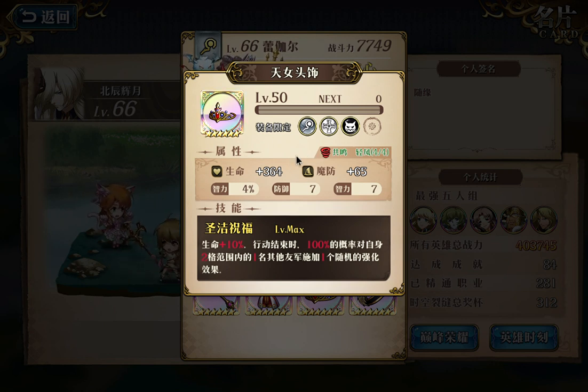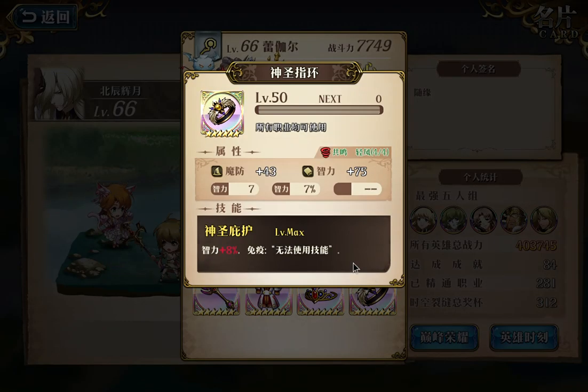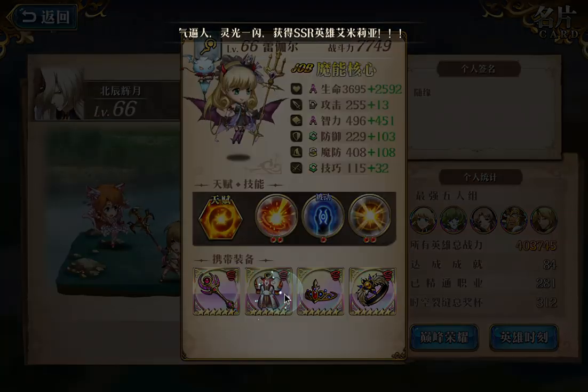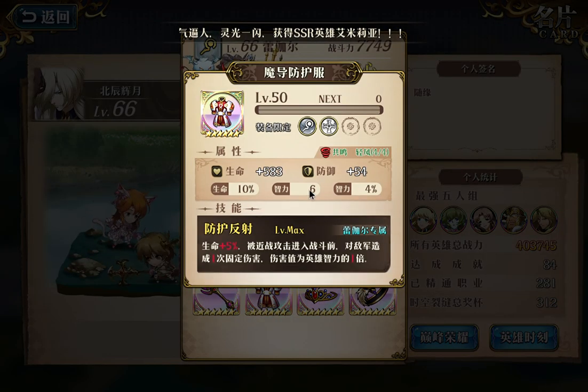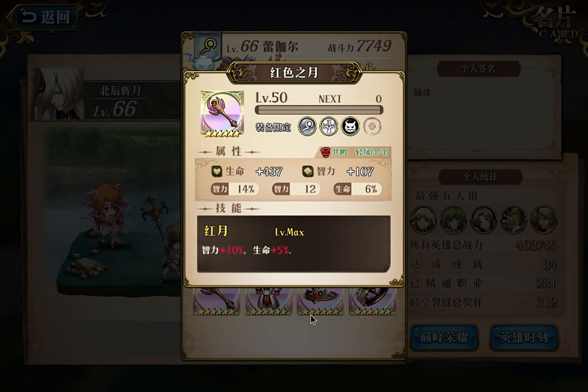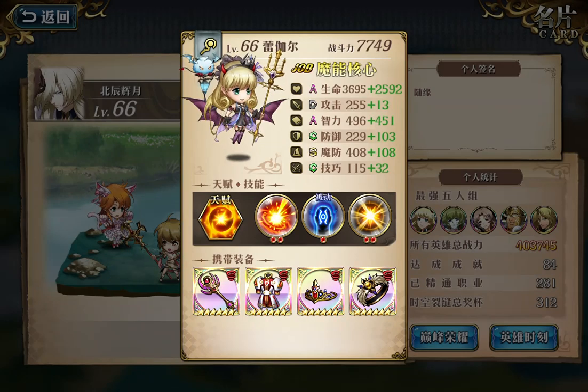This is actually a mediocre enchant with 4% health, defense 7, and another intelligence of 7. And then this ritual is a magic cannon build - lots of intelligence, and only like 10% of kill points overall. So this is a magic cannon build of a ritual.